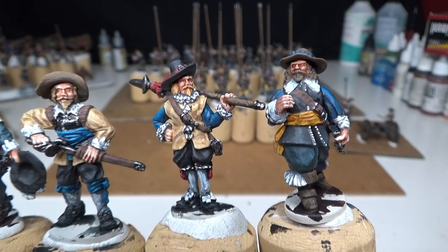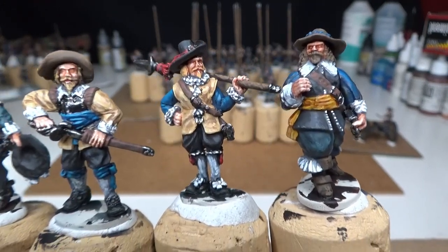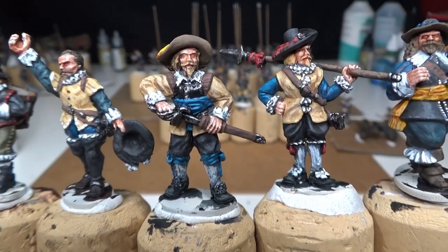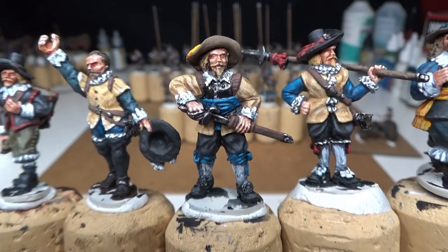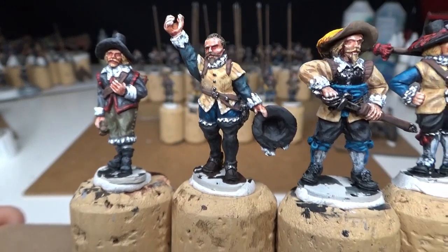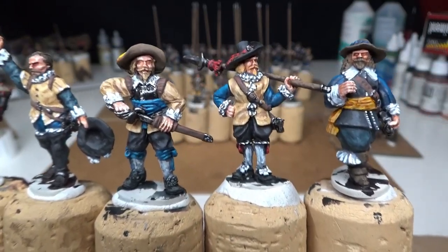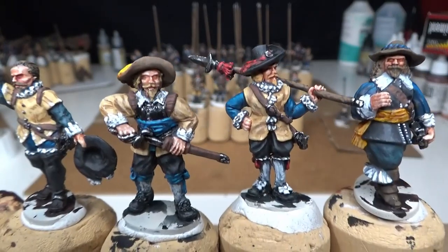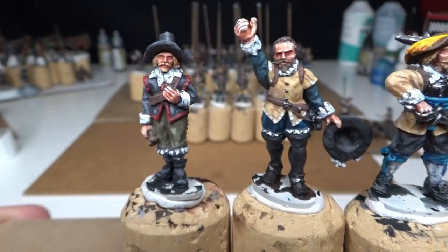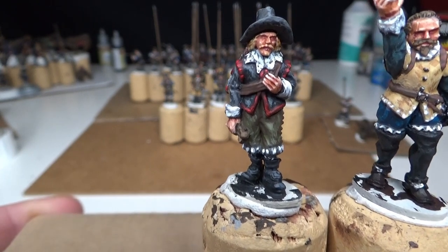On the far right is a plastic figure from Warlord Games - all figures are Warlord Games, with that one being plastic and the rest metal. I used Vallejo colors on all the figures and some Games Workshop colors. For example, the yellow is a contrast paint.